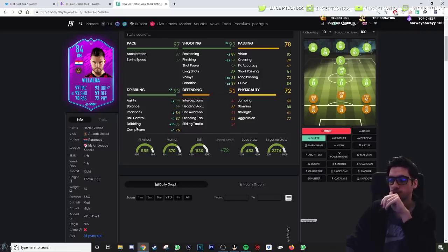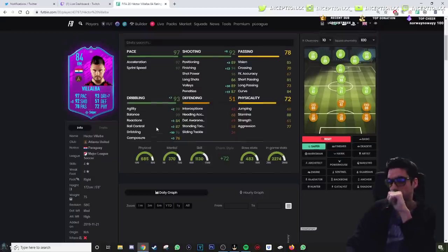I think increasing the composure on the card would be very helpful. He is 4-star, 4-star, so it's not bad. And he is from Paraguay. Paraguay players don't really have too many really good players, so that's like a sentimental card too. That or if you're a fan of the MLS, it's kind of worth doing as well.